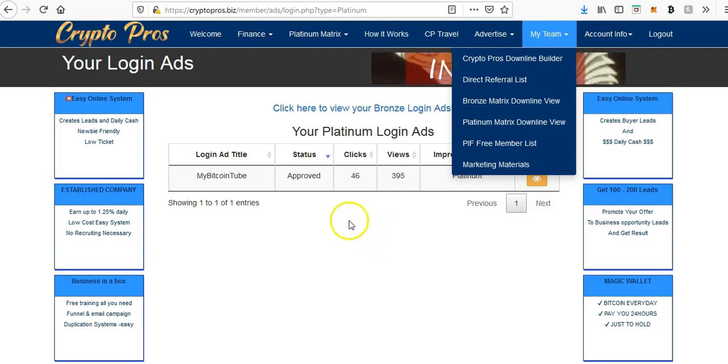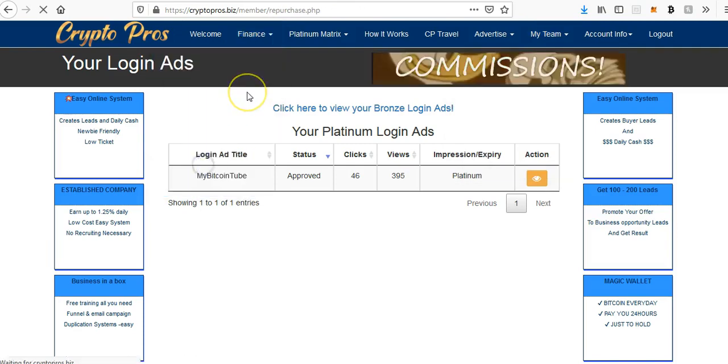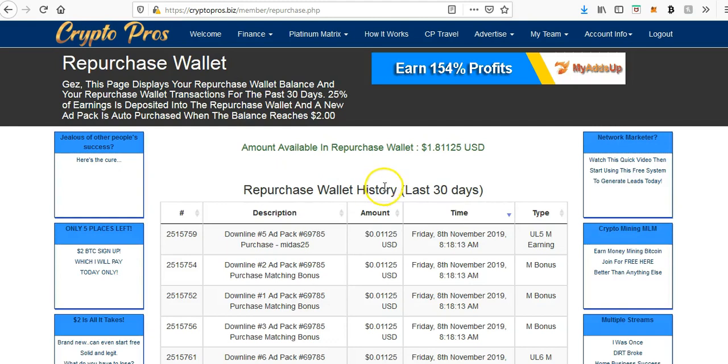The system also helps because 25% of your earnings go into a repurchase wallet. Right now I've got $1.81 in the repurchase wallet — the minute that hits $2 it will automatically purchase another bronze ad pack for me. I don't have to think about it or do anything. So that's constantly building up extra bronze ad packs in the system, which over time will give me a decent return way more than the $2 it cost, plus I get the benefit of the advertising to boot.